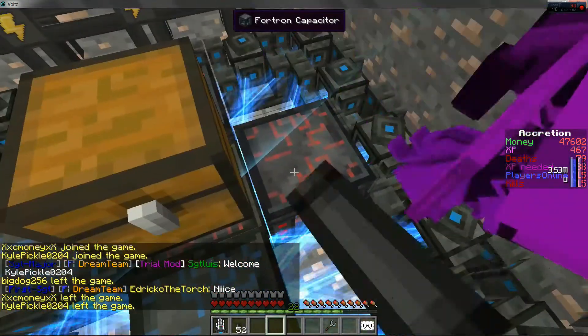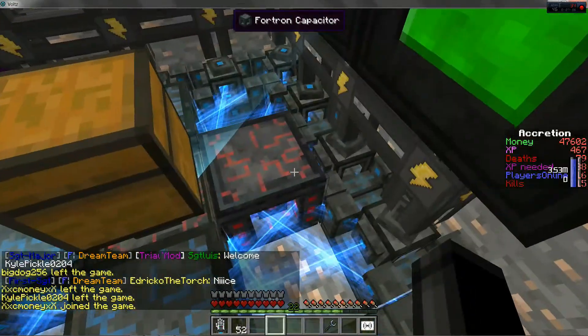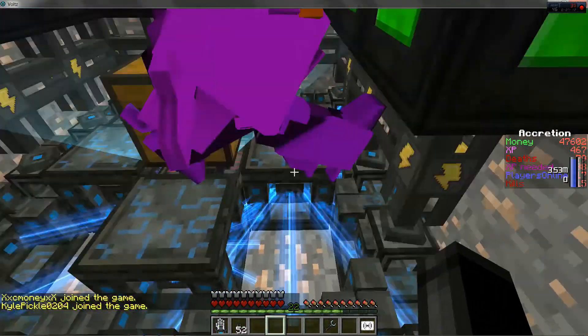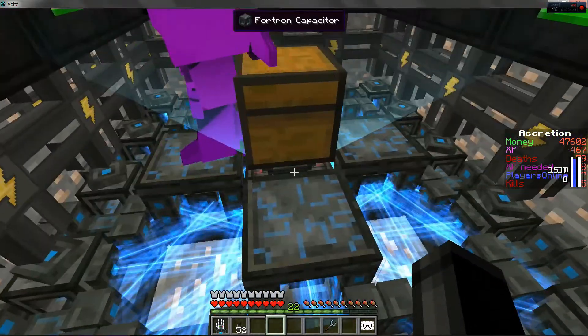Alright here we go — these are gonna store the energy. It's crashing a lot. This is gonna store the energy made by the coercion derivers. As you can see, it's leaking energy out of these pretty fast, so let's get started.